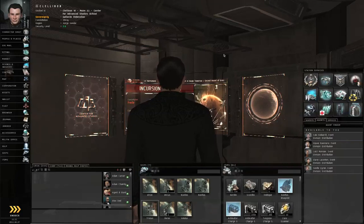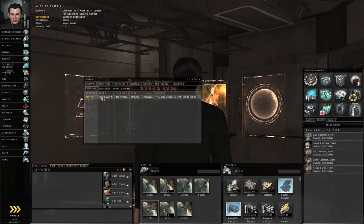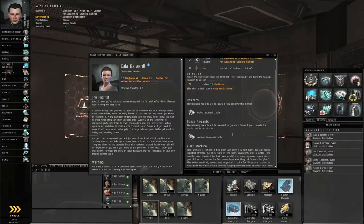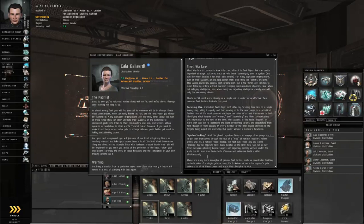Let's get started with the next step of the advanced military chain. Open your journal, right click the offered mission, start conversation — and this is essentially a hostage rescue. Only there's not going to be any shooting involved; there will be speed involved. You may want to read some of the extra stuff in here about fleet warfare. Let's click accept.